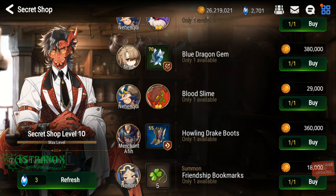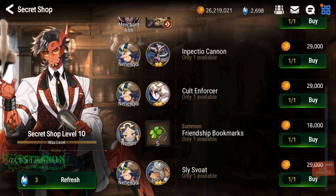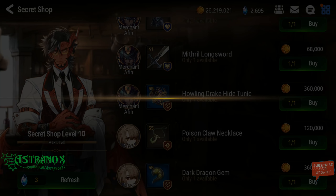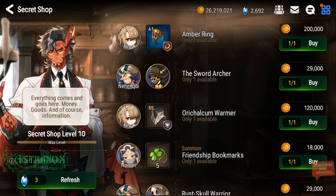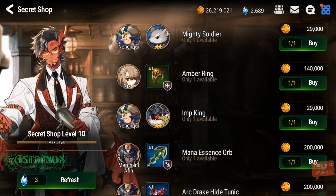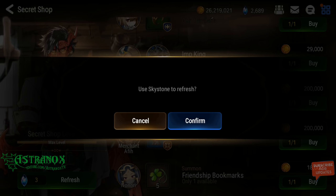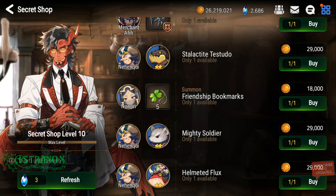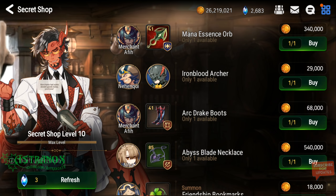I mean, I got so many accessories with flat stats it's ridiculous — flat main stat just totally ruined things. If you are refreshing the secret shop, good luck. Hopefully you get lucky, maybe get a few pieces of gear while hunting for covenant bookmarks at the same time.